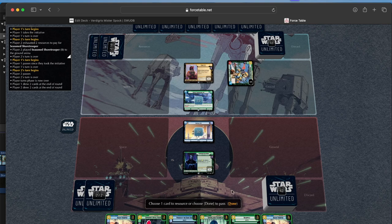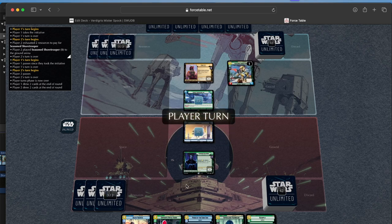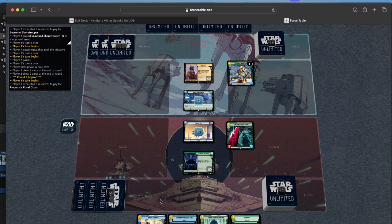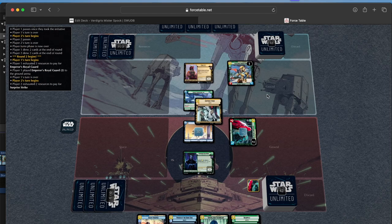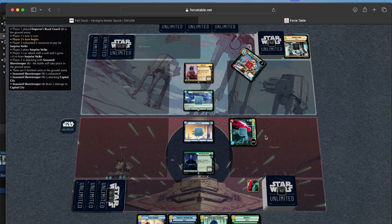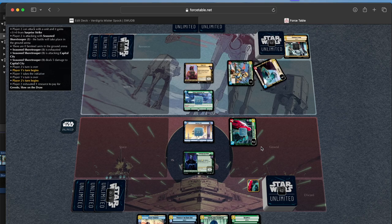We've got lots of options here. I think we'll get rid of the Death Trooper just because it's a duplicate at this point. I think we're just going to play the Royal Guard because it trades really well into this, but they're playing Surprise Strike so that's fine and we'll take the initiative. Okay, they're playing down Greedo.